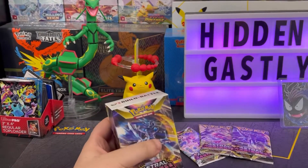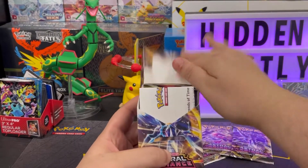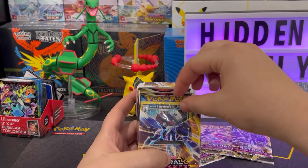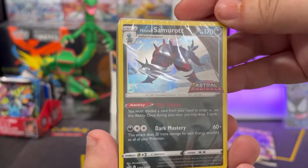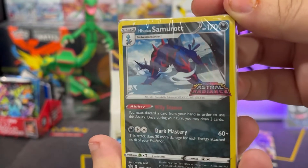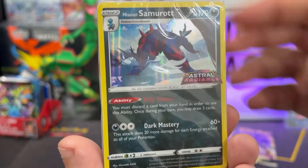Here we go with our first pre-release. What is our promo gonna be? Hisuian Samurott — that's actually pretty cool. This is actually a pretty cool card. I like the Astral Radiance stamp also, it's pretty nice.